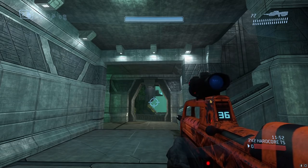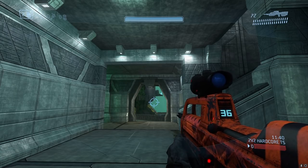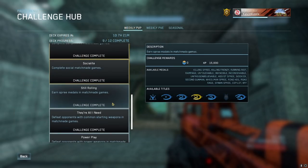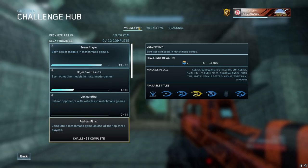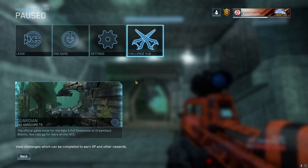Another nice quality-of-life improvement with ODST's release: you can now view your challenges in-game by pressing Escape or the equivalent button. The challenge hub is now in the menu, so you can scroll through and view your challenge progress while playing — really useful for PvE and seasonal challenges. As soon as you complete a challenge, you can move on to the next one and adjust your playstyle accordingly.